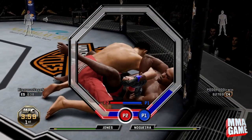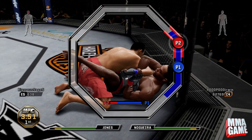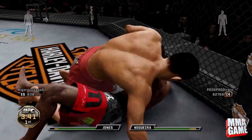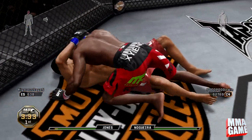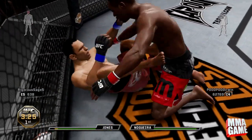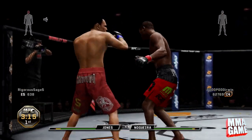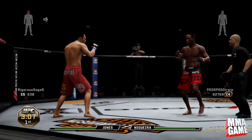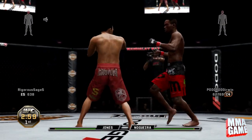I'll talk a little bit about Little Nog. His main strength in this game would have to be his boxing, his striking. He has some nice overhands — pretty much the standard overhand punches — along with a really quick overhand right, or maybe it's a left with him, I'm not sure, but just that really quick overhand.